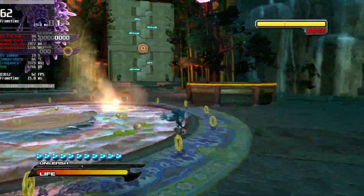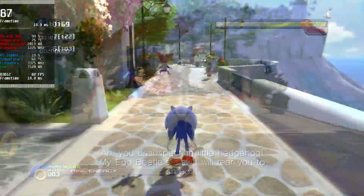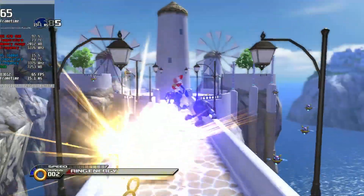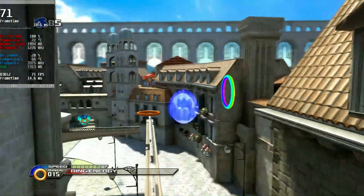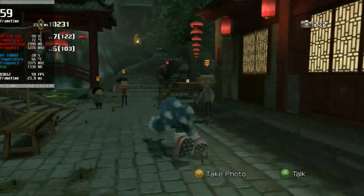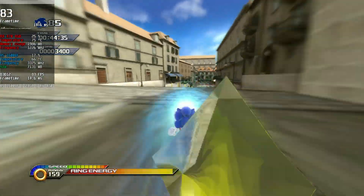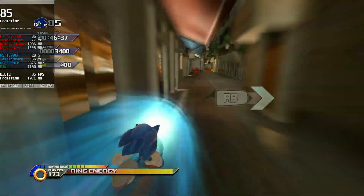Progressing through the game, most boss fights don't seem to have performance problems either, as well as the hub worlds — the ones with less performance being those with higher population density, such as Shamar and Holoska. I'll be briefly showing some stages, hub worlds, and bosses so you can draw your own opinions.